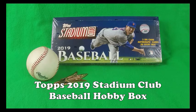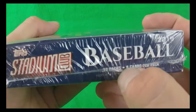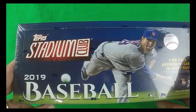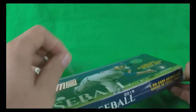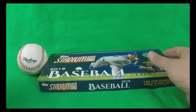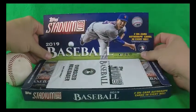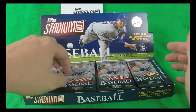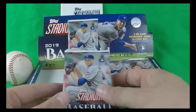Alright, this is a 2019 Stadium Club Hobby Box — two on-card autographs in every box. There are 16 packs, eight cards per pack, so not a lot of cards. Let's see what type of variety we get and go ahead and open it up. There's an oversized box topper in there too — we'll keep that for later. Four stacks, and if we do our math right, should be four in each stack.